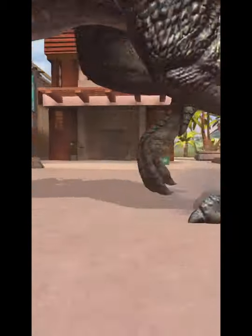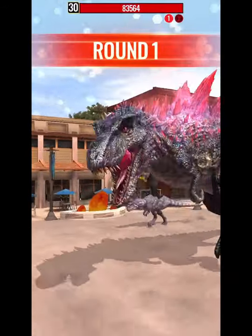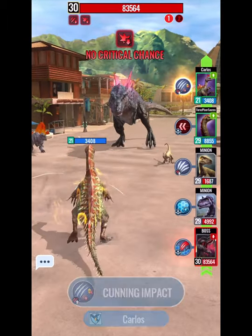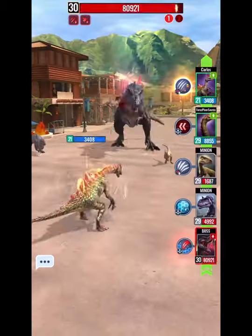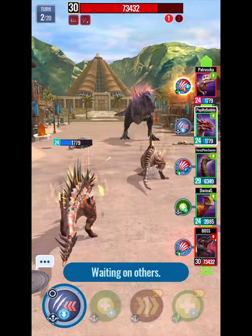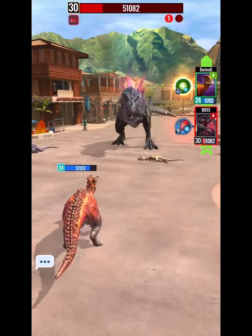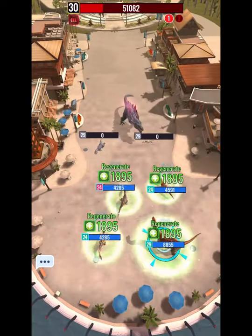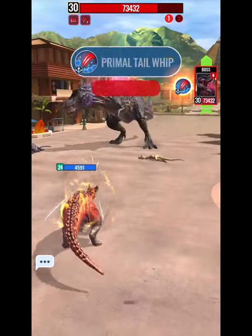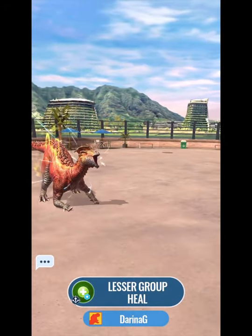Distraction must be implemented at the proper times. Keep in mind the Mortem has 50% immunity against distraction, so a 50% distraction effect will only reduce its damage by 25%. The distraction and healing dino must always use distraction at the start of battle, and throughout battle pay attention to when the Mortem uses a cleansing ability. The Tenonto Rex has a distraction ability reducing damage by 50% lasting two turns with a cooldown of two, heals the entire team, and can deal massive damage — focus on damage, distraction, and use heal on your second turn.